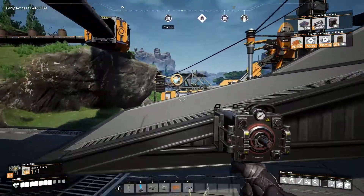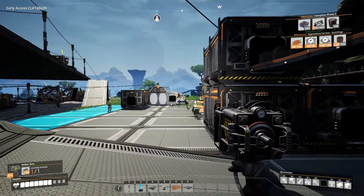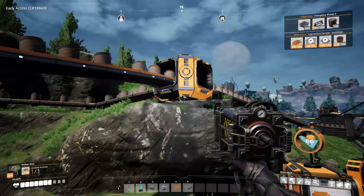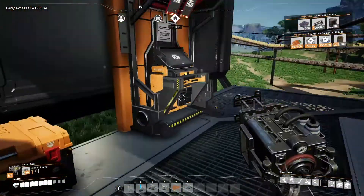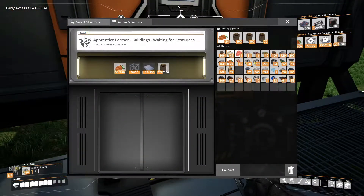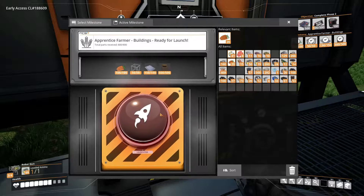We have all the materials for this next unlock. Chilled went and found another dirt patch out over that way and brought it up, so we've got a lot more dirt coming in. That'll help. Let's add these things and hit the button. Apprentice Farmer Buildings — awesome!